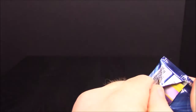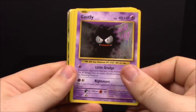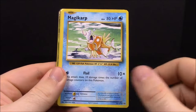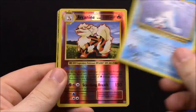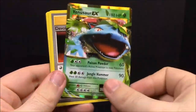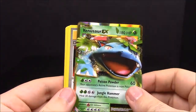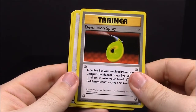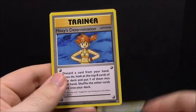Number fifteen. First up we have Gastly, Caterpie, Caterpie, Electric Energy, Magikarp, Seal, reverse Arcanine, and another upside-down card — a Venusaur, which I already have, but still really cool. Then Devolution Spray Trainer, Porygon, and Misty's Determination Trainer.